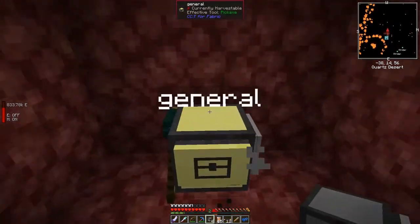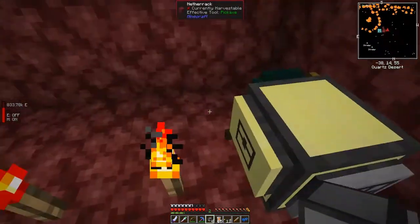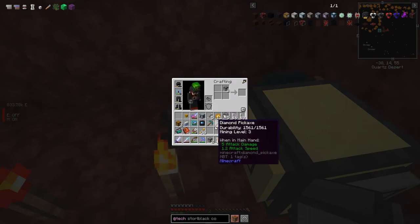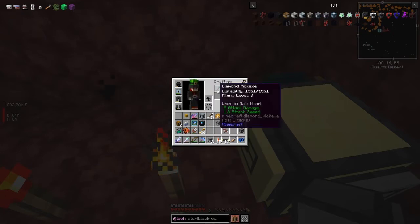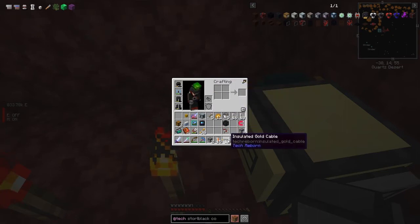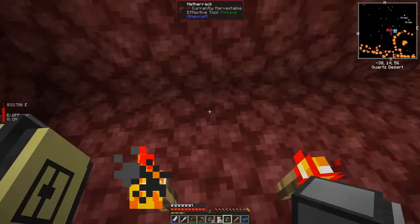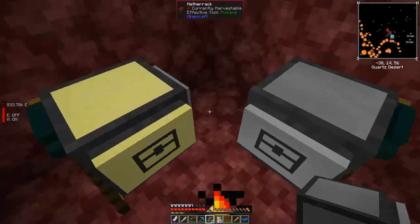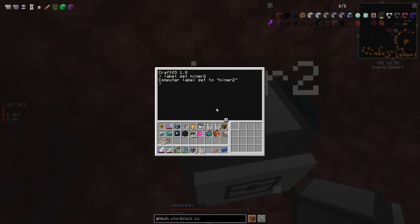Now I'm going to put down two more turtles a bit further along. I can craft these with a pickaxe directly. Putting one down here and one down here — they're opposite the torch, not the redstone torch. The program should already be set up but these are new turtles, so I'll give them labels: this one is 'miner two' and the one below is 'miner three'.